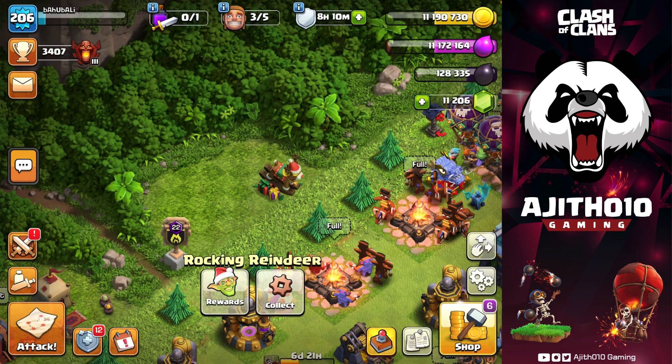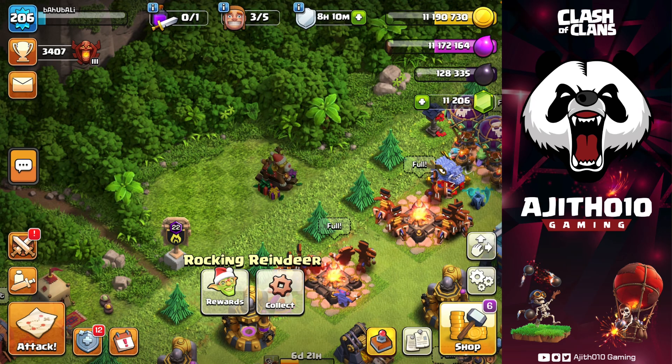The first thing is our Temporary Troop: Cookie, Ram Rider, Ice Wizard. We have a good spell for this.